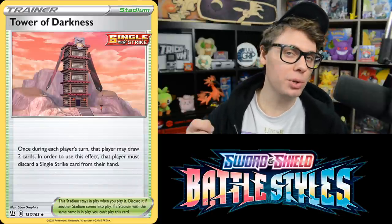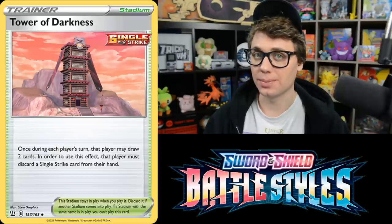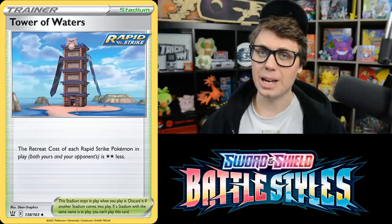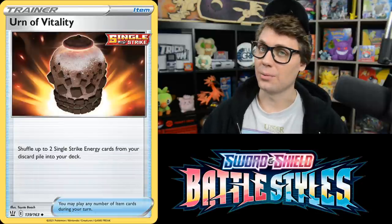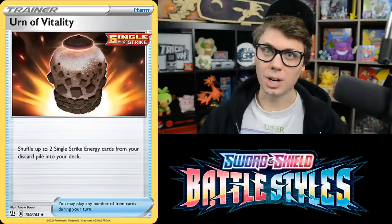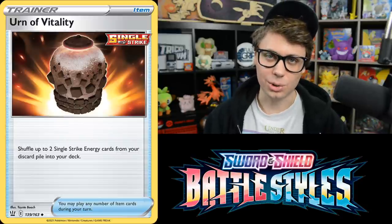There's also a stadium for each battle style. Tower of Darkness lets you discard a Single Strike card from hand to draw two cards. Tower of Waters reduces the retreat cost of each Rapid Strike Pokemon in play by two Colorless, giving Rapid Strike Urshifu VMAX free retreat to pivot in and out for its Gale Thrust attack. Finally, Urn of Vitality is a Single Strike Item that shuffles up to two Single Strike Energy from your discard pile into your deck. Recovering Special Energy like Single Strike Energy is very powerful, and I expect Urn of Vitality in almost every Single Strike deck.